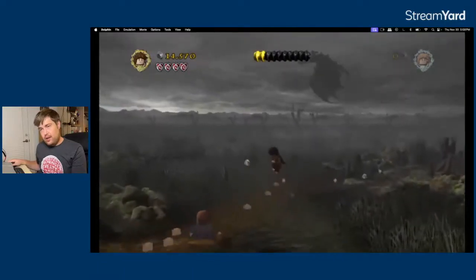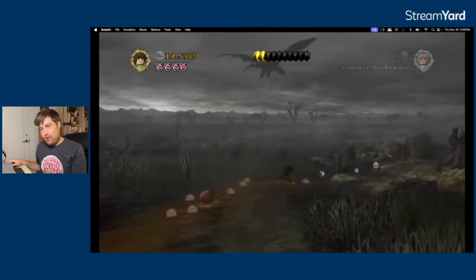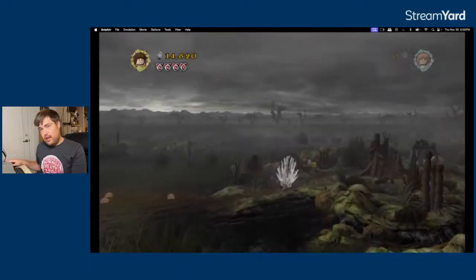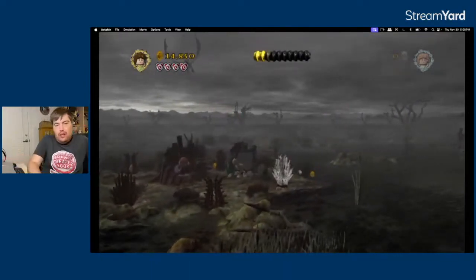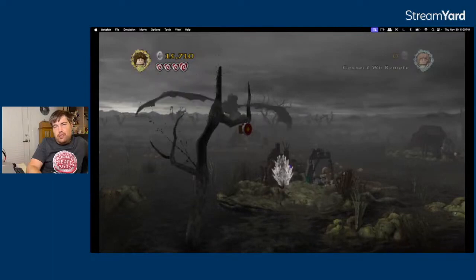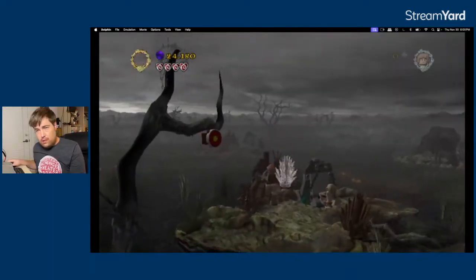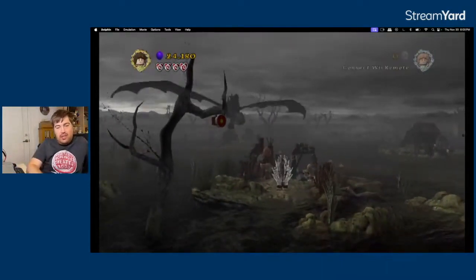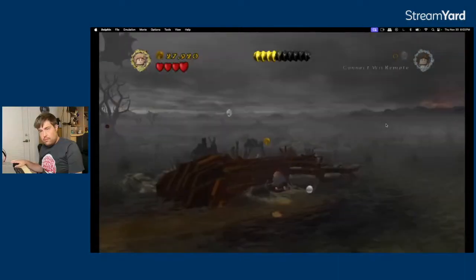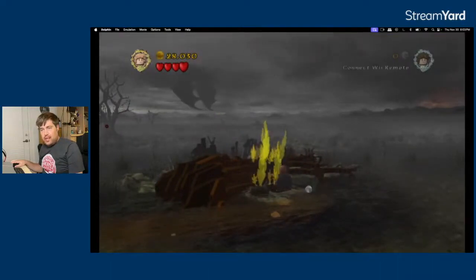I unequip the elven cloak as soon as I do anything — step anywhere, jump, or touch anything. Is this just waiting for the Nazgûl to pass overhead? This really is a hurry-up-and-wait level. All three of us have to hide, and because I took control of Sam once he stopped taking control of himself — I'll set this log on fire while Gollum's in it.